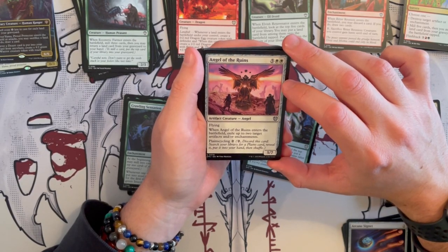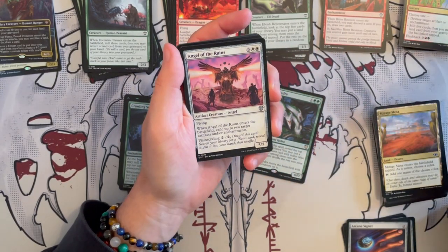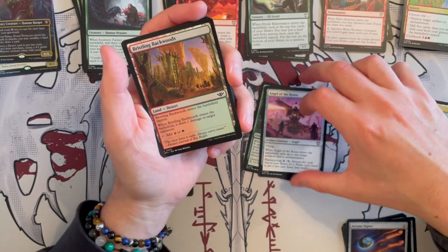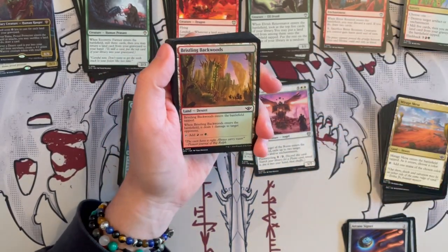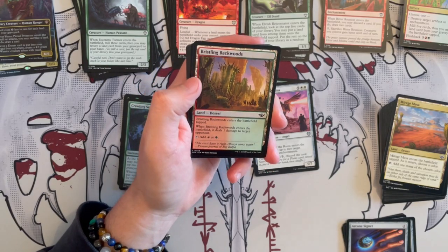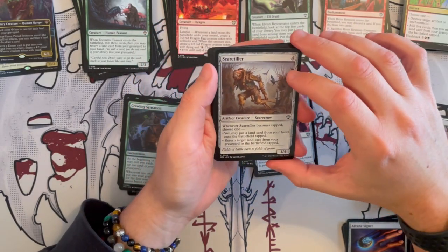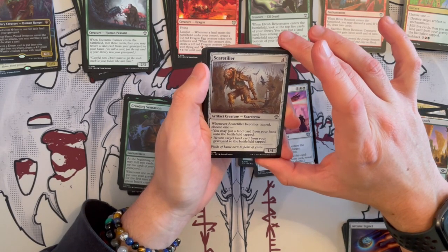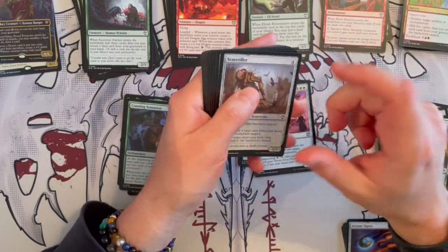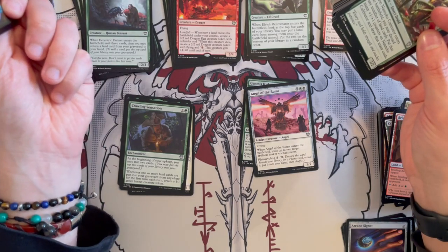Angel of the Ruins — a 5/7 angel that costs 7, has flying. Whenever it enters the battlefield, exile up to 2 target artifacts and enchantments. And it has plain cycling. I don't think this is really synergistic — despite the cycling, there are better cards that you can cycle. Then we have Bristling Backwoods — so now we're starting to see the double lands that are deserts from this expansion. Those are really, really nice. Then we have the Scarecrow — a 1/4 that costs 4. Whenever it comes into play, choose one: you can play a land card from your hand to the top of the battlefield, or return a target land card from graveyard to the top of the library. Very good — usually this is a meh card but in this kind of deck, it's very, very good.